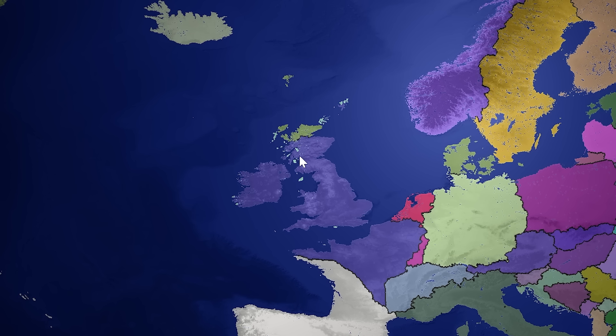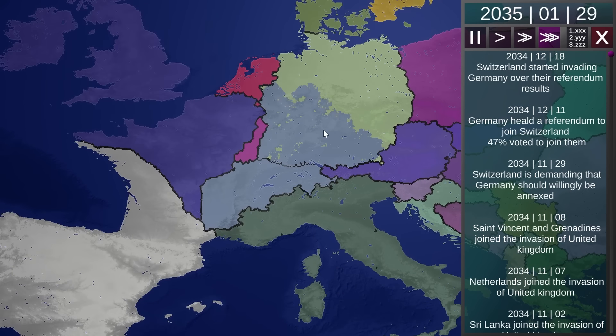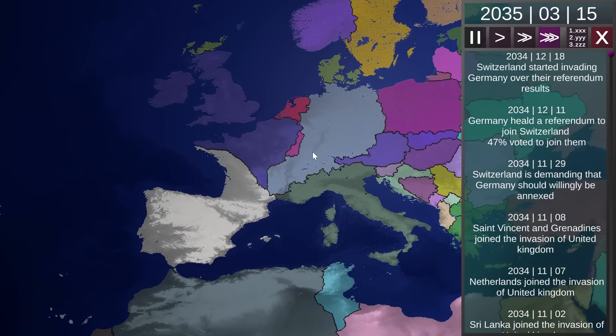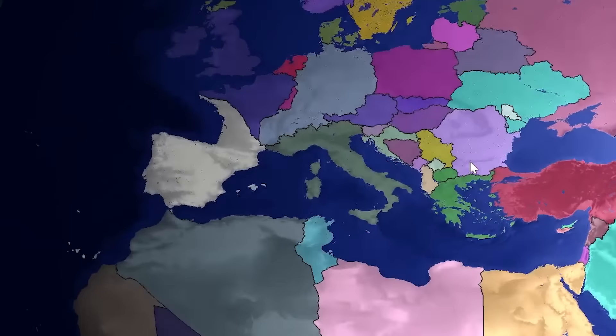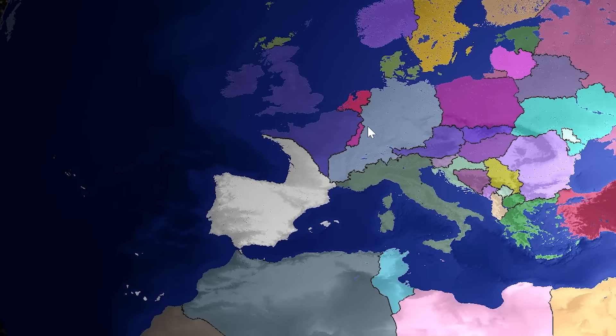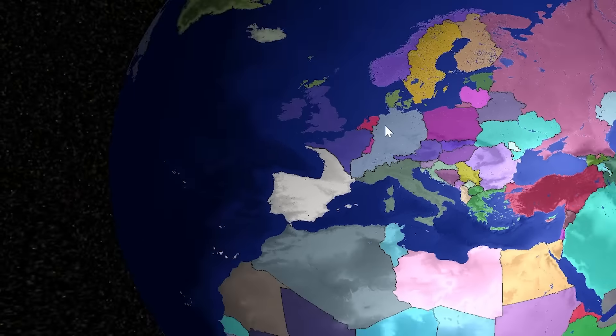Perhaps the US got Bermuda. It's the actual British Isles mainland that's been eaten, but all the overseas territories have to get eaten too — that's why we have Cote d'Ivoire and Cuba and the Bahamas joining in. Germany held a referendum to join Switzerland — 47% said no, and now Germany's being invaded by Switzerland. Look at that massive Swiss lake — look how huge Switzerland is now. One problem I'm starting to see is that as the game progresses, we won't be able to recognize the borders as well. Look at Switzerland — they're unrecognizable. It gets harder to track who's who.